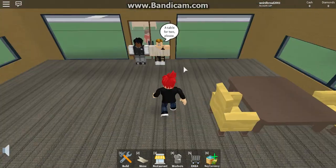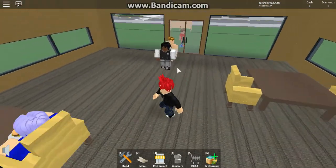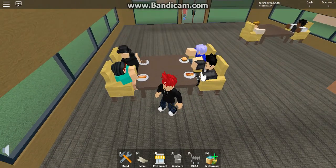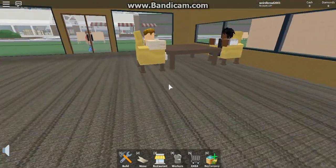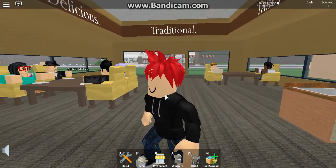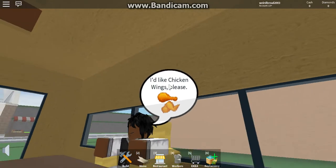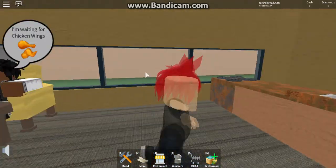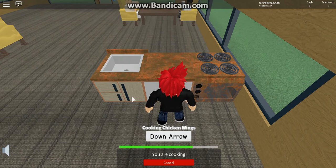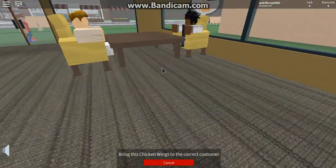Now we have a table for two. Why don't you sit down? How did your meal go — did anybody's meal go well? Yes, they did. Let's wait for them to order. What does this young man want? Chicken wings, please. Okay, we are making him chicken wings — down arrow, right arrow, down arrow — there we go, we made the chicken wings.